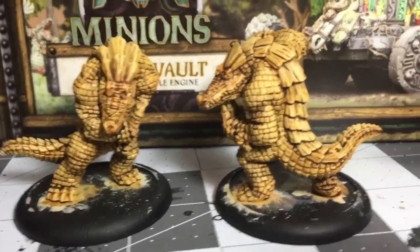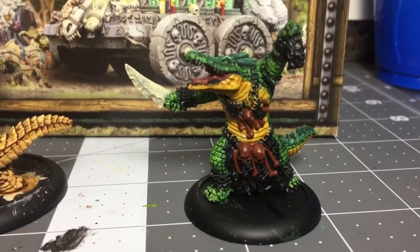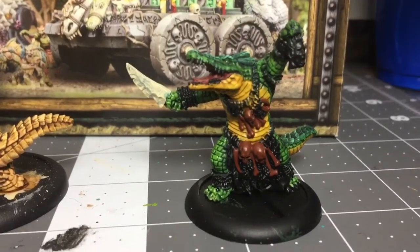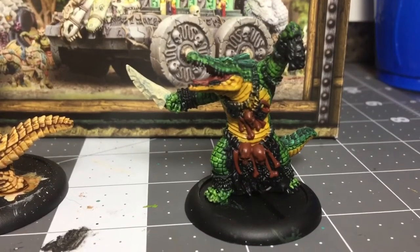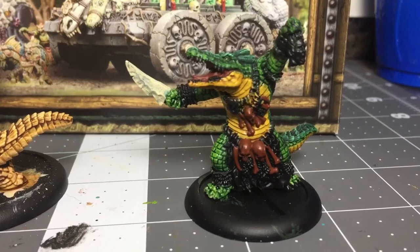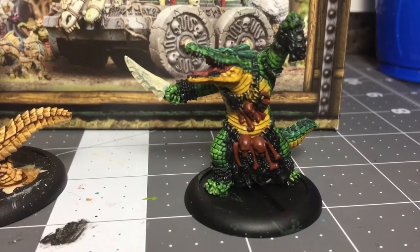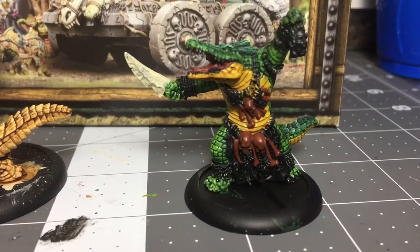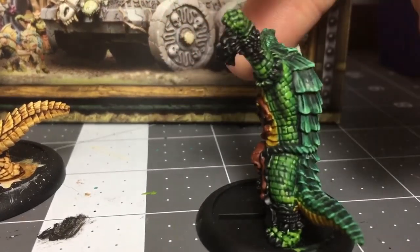Moving over here, you can see the warlock who's on top of the vault. He's got a severed head and a bone saw in his hand, and a bunch of bones on his belt. When I paint bones, I start with that really dark rotted bone color you see on Indiana Jones movies — I find that's the best way to get them looking really realistic: start really dark and work your way to light.